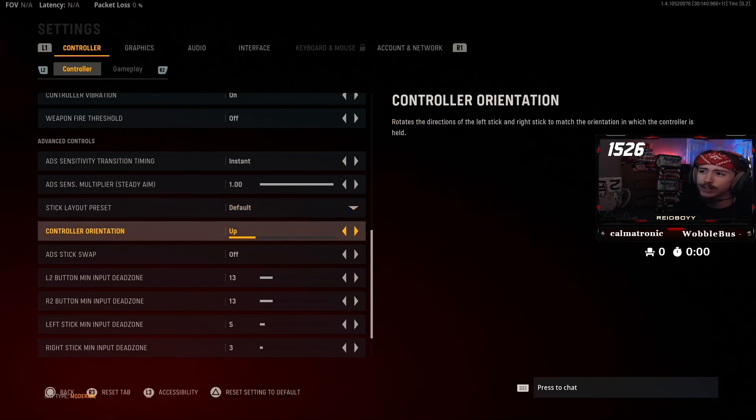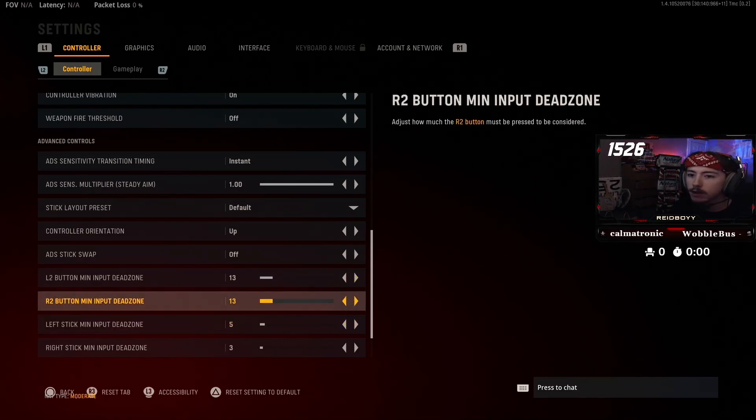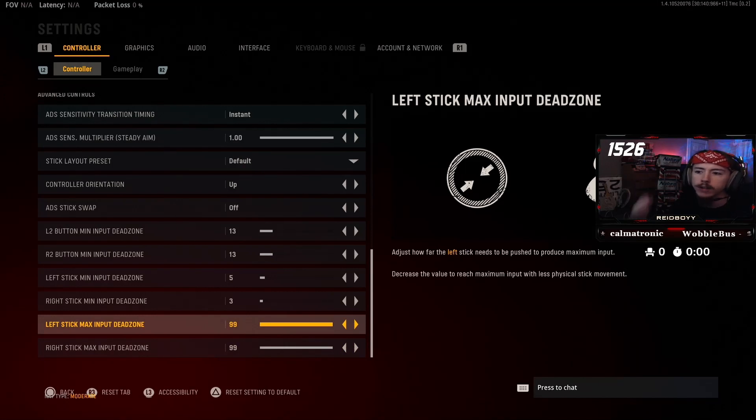Stick layout: default controller orientation. ADS stick swap: off. L2 and R2 minimum dead zones — I have a fancy controller so I don't need to change this. For the right stick minimum input, which is your dead zone, I play on 0.03 in Warzone so I want it down to 3 in Vanguard. Left stick I went to 5 — that's a standard value. If you move it too low your character will move on its own, and your left thumbstick doesn't need to be nearly as precise as your right. Maximums — I want the full range of motion so I have them both set to 99.